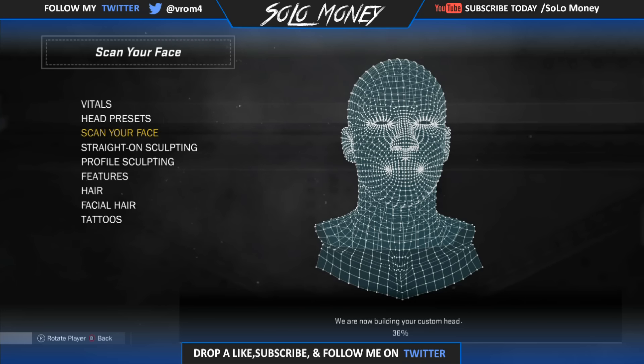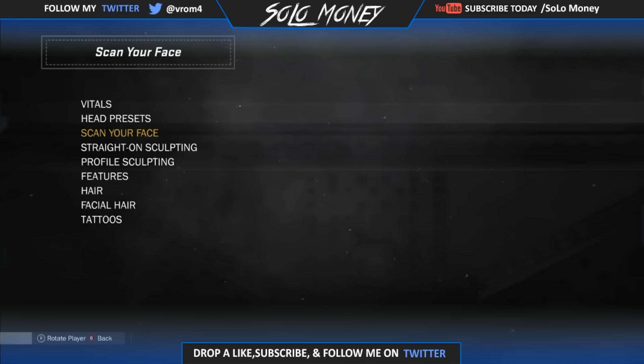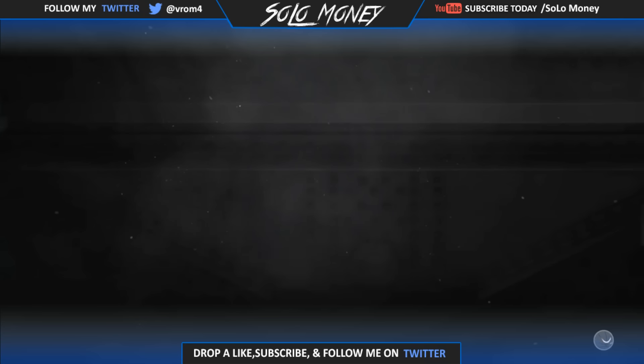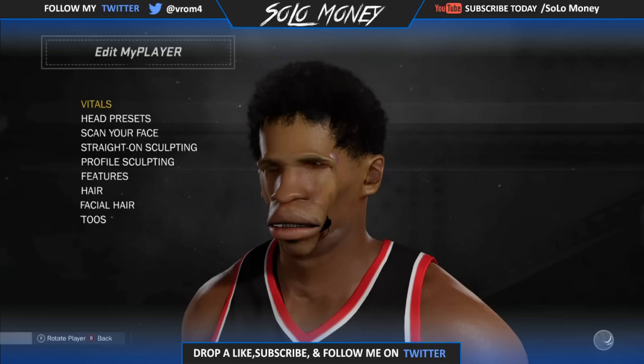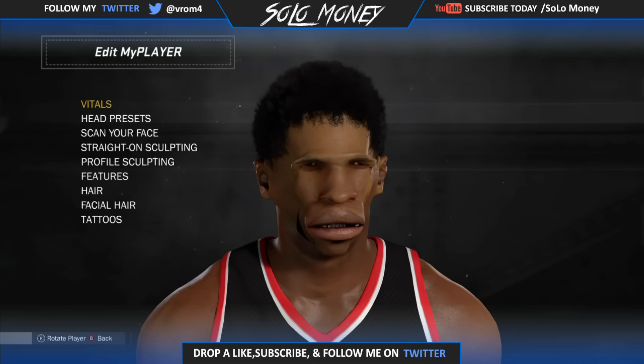To do the actual glitch, you guys just want to click on Scan Face. Once you click on Scan Face, just wait until it shows you that little circle around your face and it's trying to sculpt it. Once you see that, press B. Once you press B, press B again and hit Accept Changes and then exit. Once you do that, just go straight back to My Player Appearance. You must be in the main menu to do this.